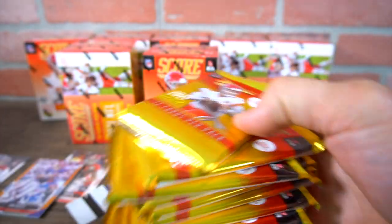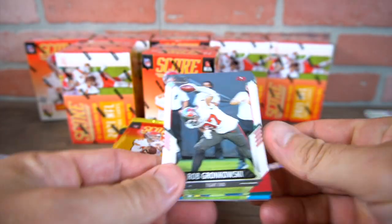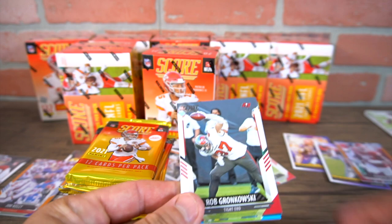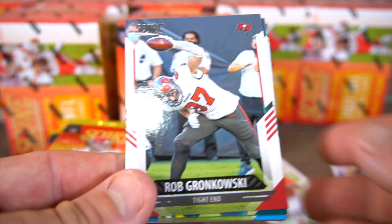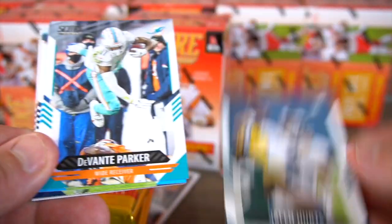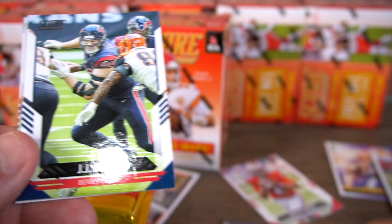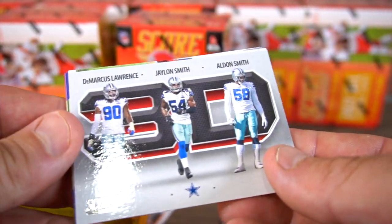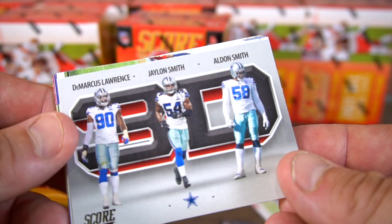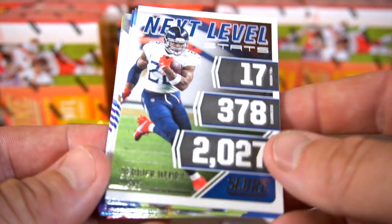This is what you get in your box — lots of base in the beginning and the end, and a few rookie cards. This is a little bit different than hobby packs because there's more rookies, more inserts, all kinds of stuff like that. So we got Rob Gronk, Jalen Hurts, DeVante Parker, Christian McCaffrey, JJ Watt, the 3D card, DeMarcus Lawrence, Jalen Smith, Alan Smith, Next Level Stats, Derrick Henry.